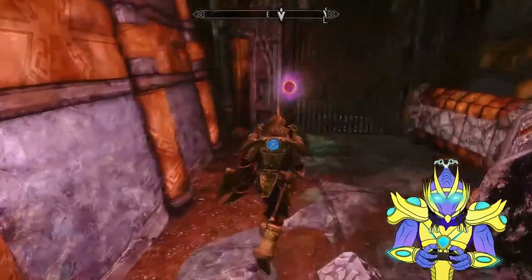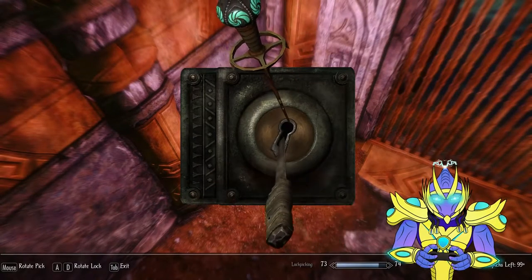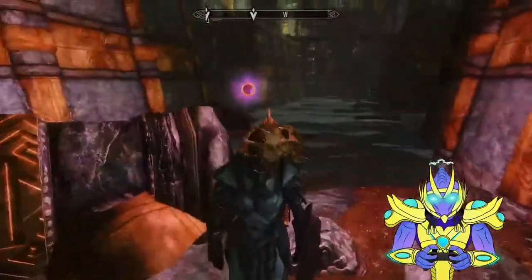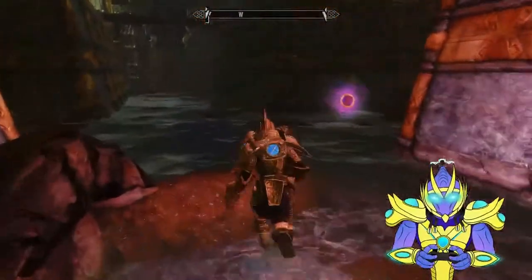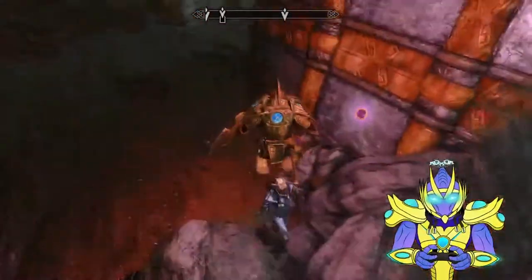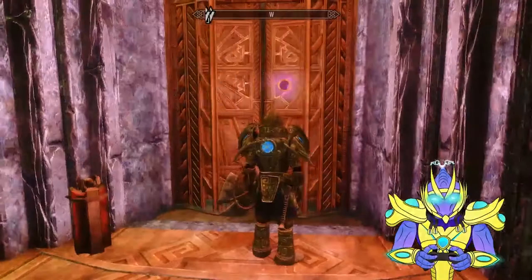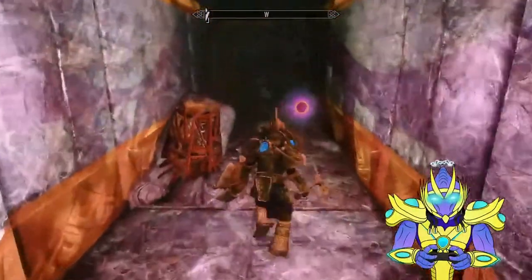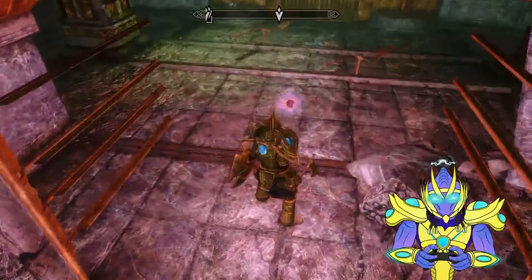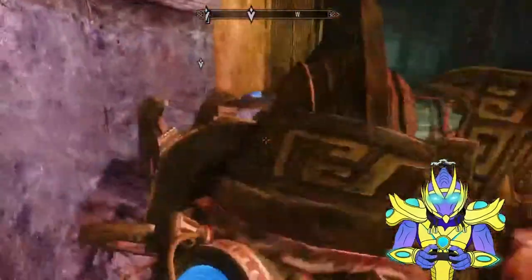I guess this kind of makes sense — how is this an aqueduct? Hop down. Anything over here? Oh yeah, there's a chest. Come on, Lydia — it's just a little drop, it's not that far. Let's check underneath the waterfall. Nothing. Open up the door and through we go. Traps galore here. Wow, that was so hard, guys.